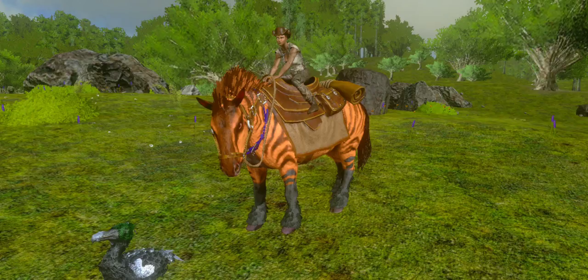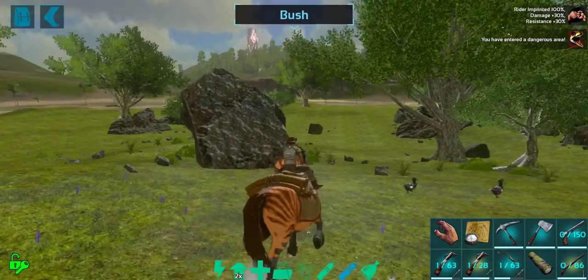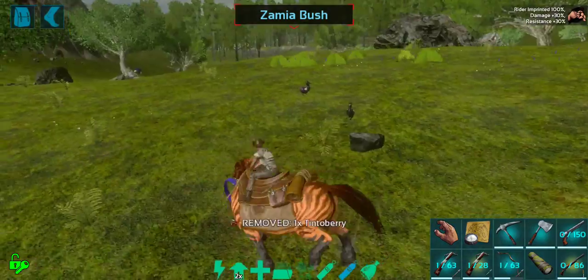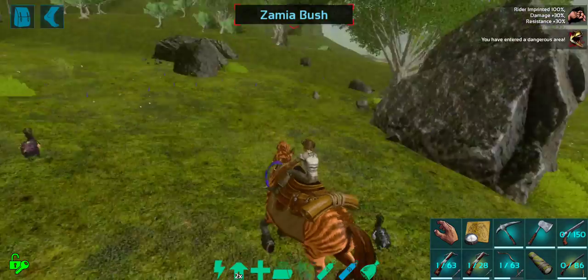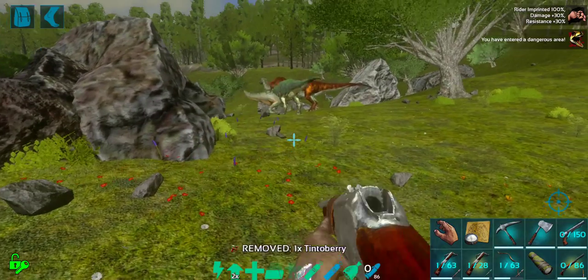Hey everyone, welcome back to Iguana Gaming. I'm the Iguana and today we are playing some more ARK Survival Evolved Mogul Edition. We're back on the Lone Ranger series and today we're going to take a little bit of a break from building on the western town. The next build I want to do is expand off of the livery and start a bit of a farm — an area to keep some extra livestock, not just horses but also chickens and pigs.